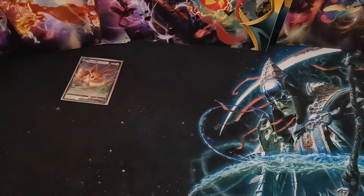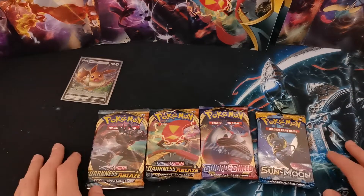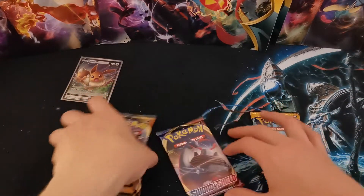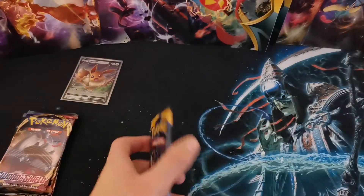Then we get the packs. So this should be the same packs as all the tins. We get two Darkness of Blaze, one Sword and Shield base, and one Sun and Moon base. So I think like last time we'll go chronological order.